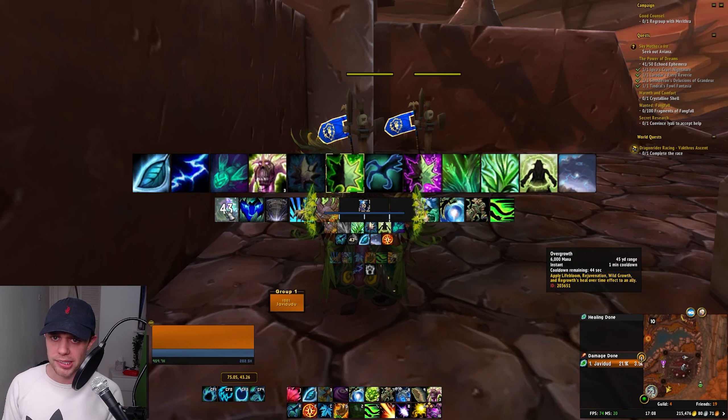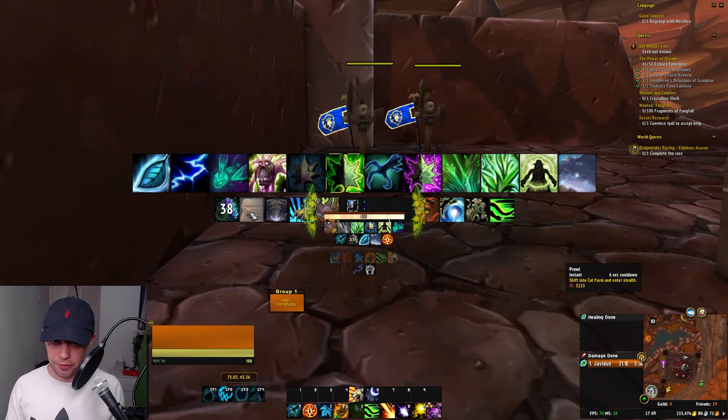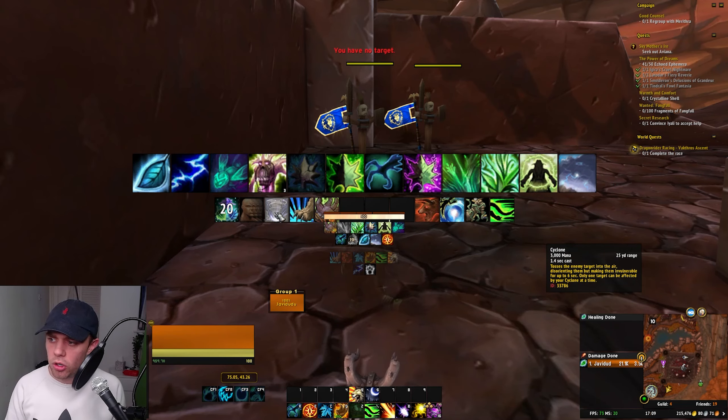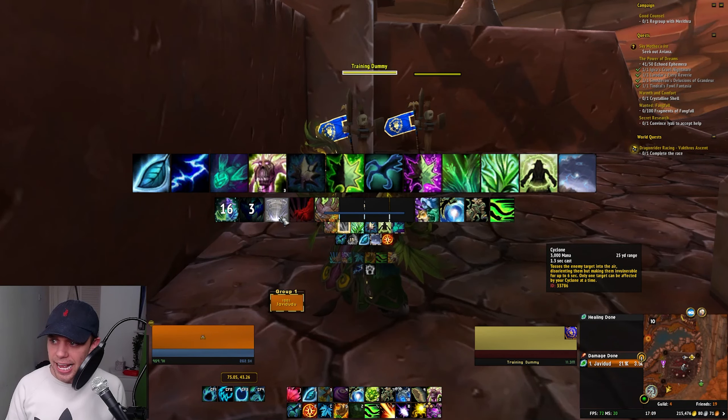So this is our opener. We've got Overgrowth, which I spoke about before. When we're going in, what I like to do is wait and see who they're targeting and put the Overgrowth on them. Because if you put it on someone and the opposing team targets someone else, you've basically wasted all of your Overgrowth. So when they are trying to burn someone down, this can be really good to put on them.